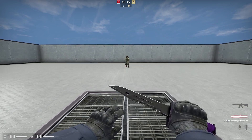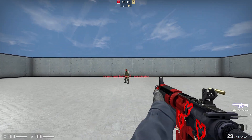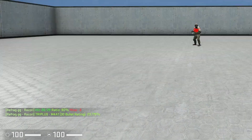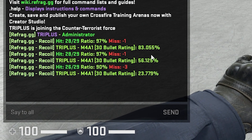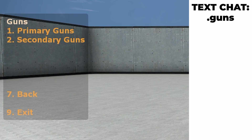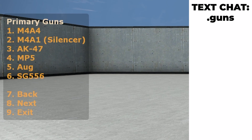Once we load into the map, we are presented with an arena with a bot occupying it. You could simply just practice your spray control on this bot, and doing so will give you some insights into how many bullets you hit into the bot, as well as an overall rating on your spray. You could also switch your gun by using the .guns command, where you can select any weapon that you'd like.